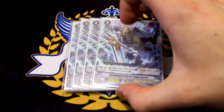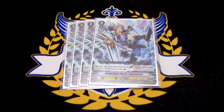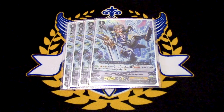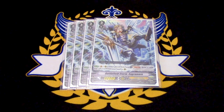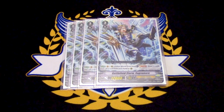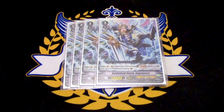Next up, we're running four copies of Sagramore. Battlefield Storm Sagramore's skill is when it's placed from hand, you Soul Blast one, draw a card, and you call a card from your hand to the rearguard circle. So this is helping you do multi-attacks. You ride it and you get a gift out of it. It's the ideal backup ride if you can't ride Garmore.